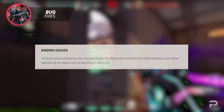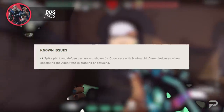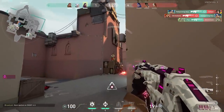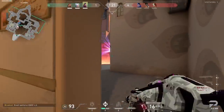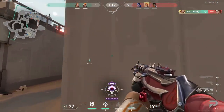To wrap up, in known issues, the devs are aware that the spike plant and defuse bar are not shown for observers with minimal HUD enabled, even when spectating the agent who is planting or defusing, and they are actively working toward a fix. That's all we have for the patch 4.10 rundown. If you enjoyed this video, be sure to drop a like and consider subscribing. Check out ProGuides.com for amazing coaching — this has been your host Sergeant Frost, and good luck on the grind this act.